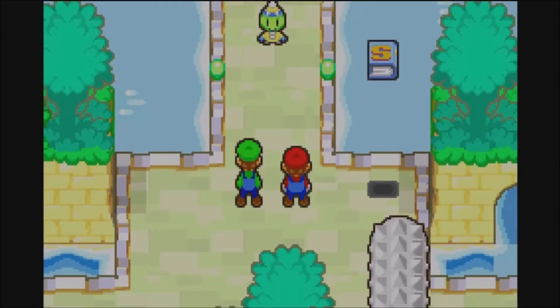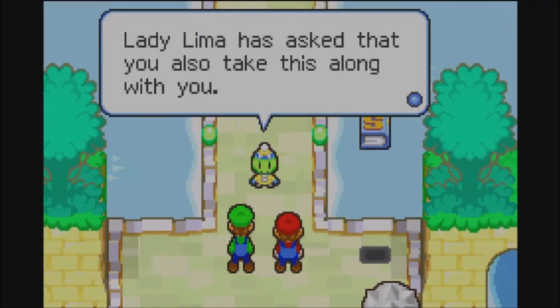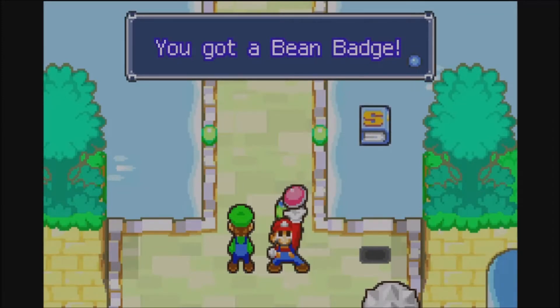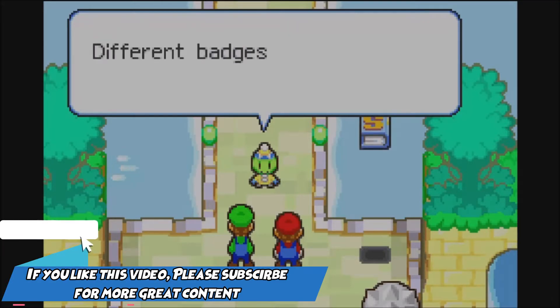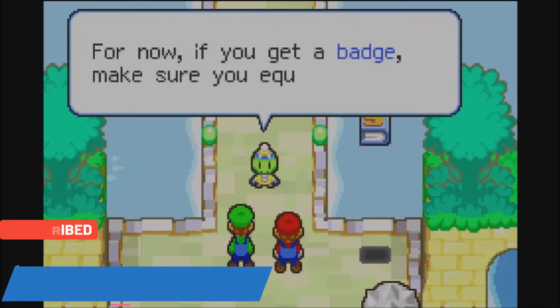Mario! Luigi! Lady Luma has asked you all to take this along with you. We also now have new equipment — the badge system. That thing is a badge. If you equip it, you'll be a little bit stronger in battle. Different badges have different effects, so for now you'll just get a badge. Make sure you equip it.